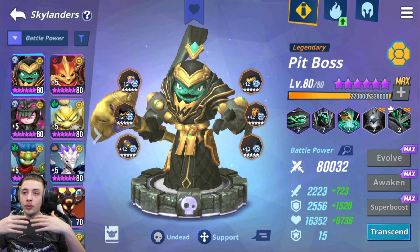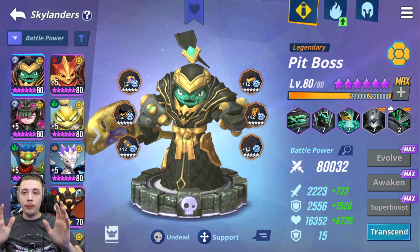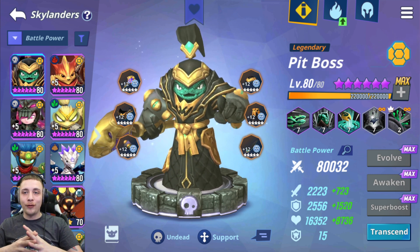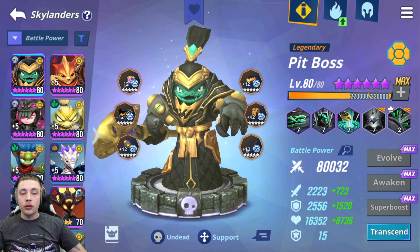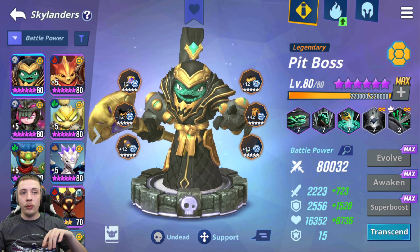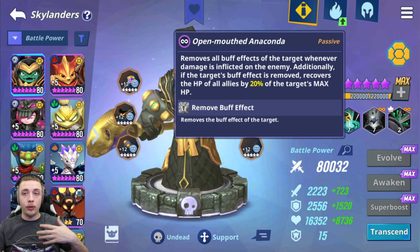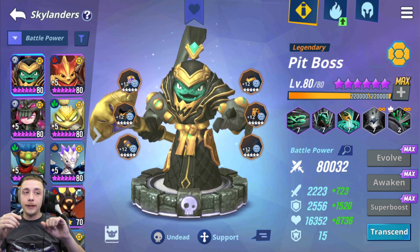Do your due diligence, look over the Skylanders, look at the team you have currently, and make sure you're building the best legendary for your current situation. If you go into your box and you have a full DPS team and then you decide to build Amber on top of that, it's probably not the best decision because you already have enough DPS. You need something to support that DPS — something like Pit Boss that will strip the enemy, heal you — basically a support for your current DPS team.